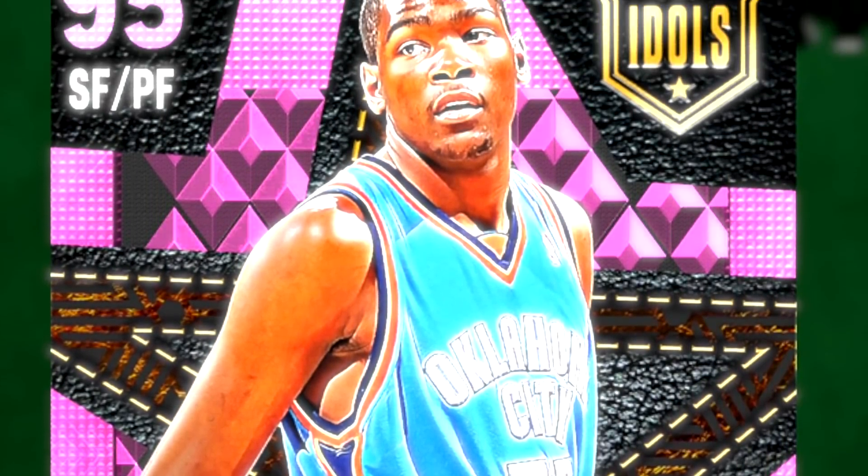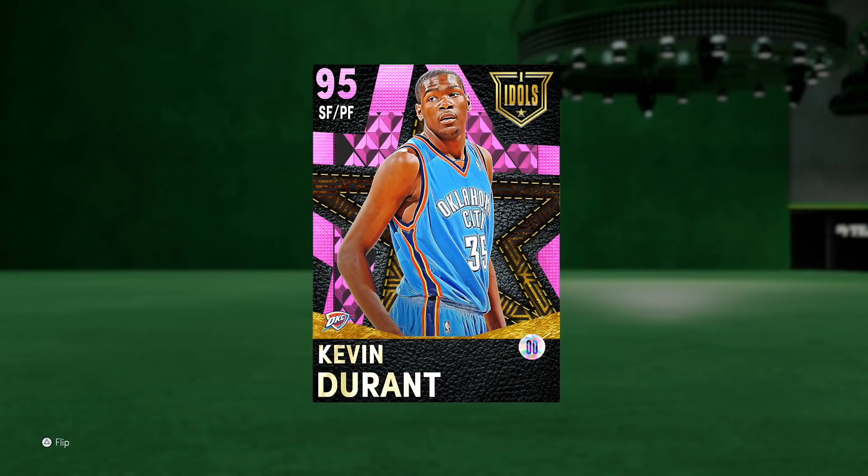We've got the brand new 95 overall Pink Diamond Kevin Durant. This is a card I was looking forward to for a while — he was the main reason I was not buying that Pink Diamond LeBron. Now he's here. There's also a Pink Diamond Michael Jordan in packs, so let me know if you want to see that. For once my pack luck actually wasn't the worst — we got KD.